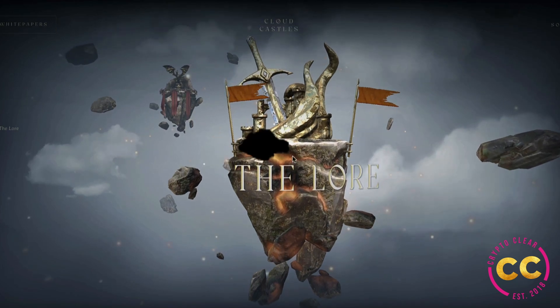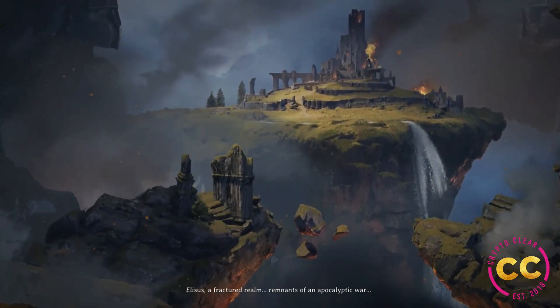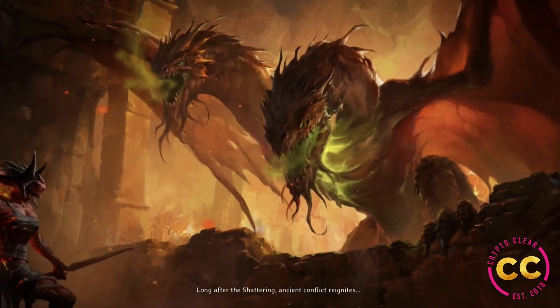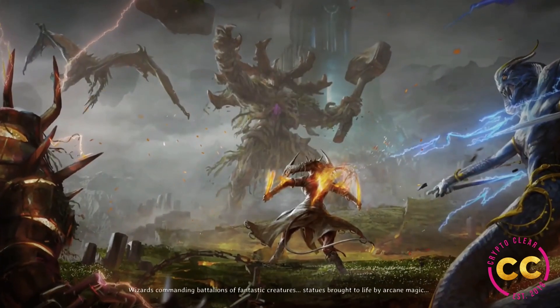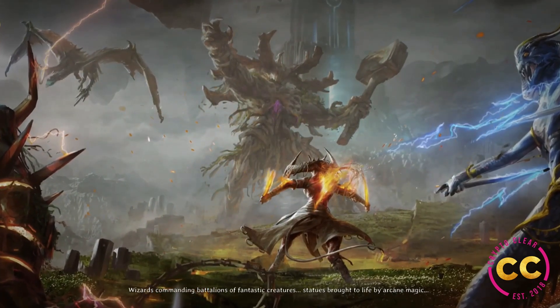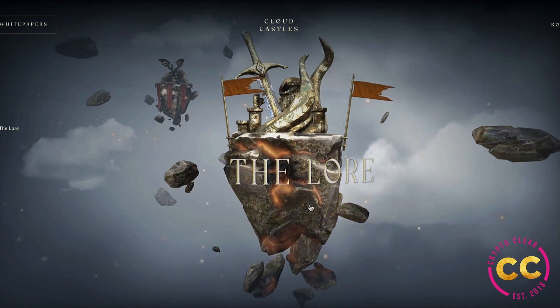Here we get into the lore, with a mini clip that explains it further. Fractured realm — remnants of an apocalyptic war. Long after the shattering, ancient conflict reignites. A different kind of war: battlefields strewn across the sky, wizards commanding battalions of fantastic creatures, statues brought to life by arcane magic. We get this ancient vibe — statues coming to life, creatures we're about to see.